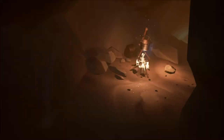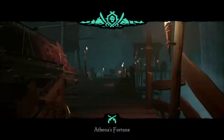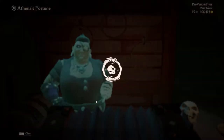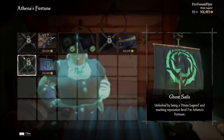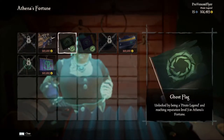If we go down into the legend hideout, there's a whole new ghost set for your ship if you're a legend. These are all unlocked like the other ghost stuff by being certain levels in Athena's Fortune. Each one costs 500,000 apiece, and the flag costs 50,000.